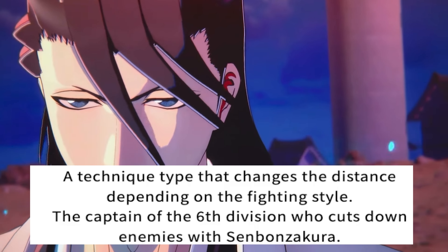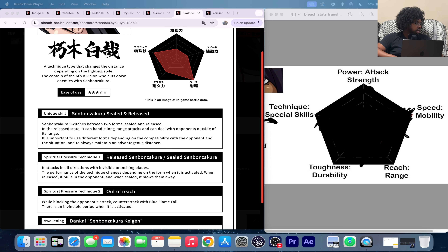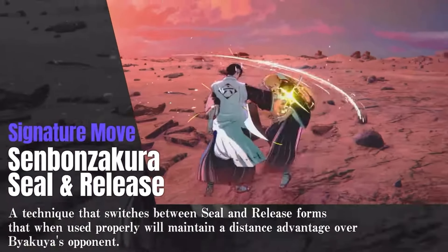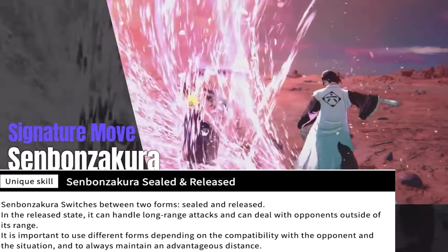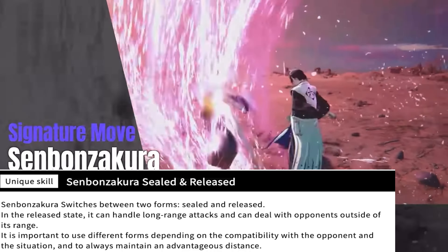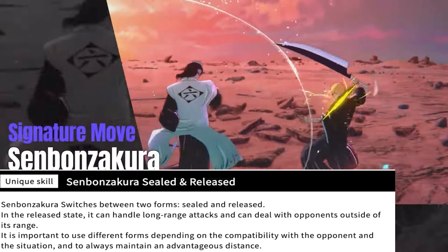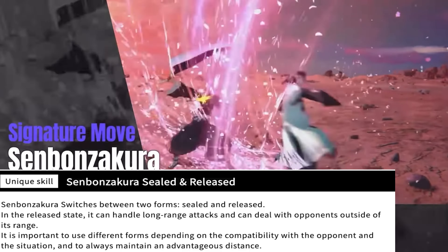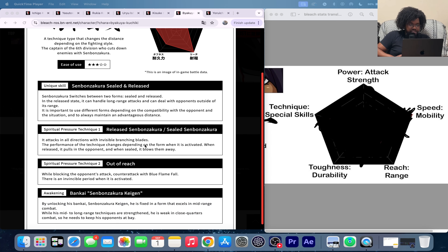He changes the distance depending on his fighting style — the Captain of the Sixth Division cuts down enemies with Senbonzakura. The first thing they show us from Byakuya is his unique skill: the Senbonzakura seal and release. Senbonzakura switches between two forms — sealed and released. In the release state it can handle long-ranged attacks and deal with opponents outside its range. It's important to use different forms depending on compatibility with the opponent and situation to maintain an advantageous distance.